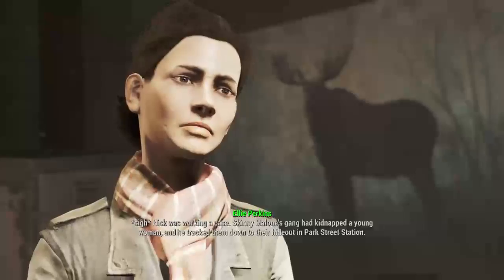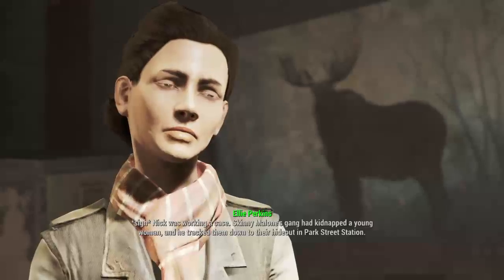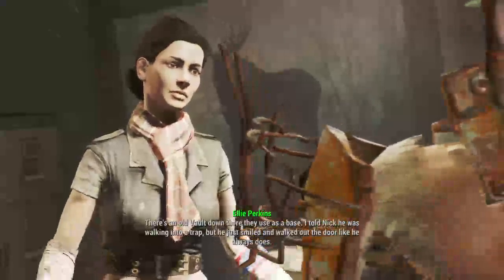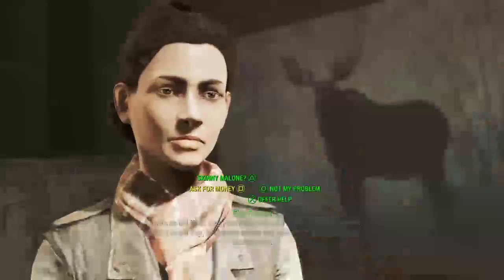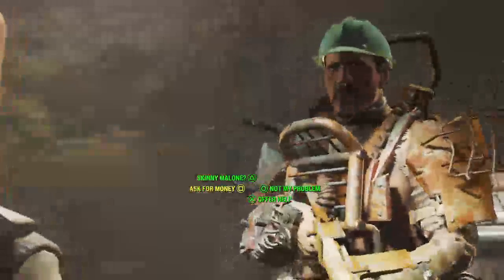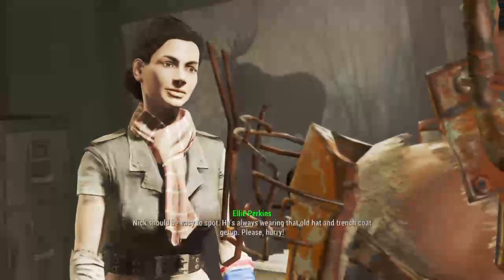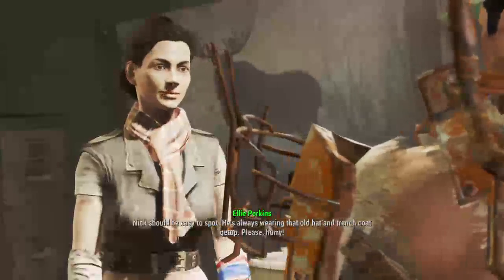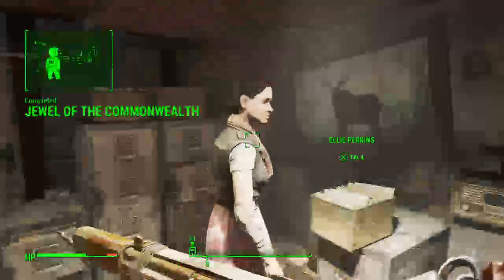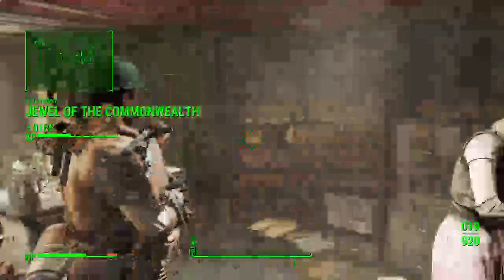Nick was working a case - Skinny Malone's gang had kidnapped a young woman and he tracked them down to their hideout in Park Street Station. There's an old vault down there that they use as a base. I told Nick he was walking into a trap but he just smiled and walked out the door like he always does. I'll find him - you have my word. Nick should be easy to spot, he's always wearing that old hat and trench coat get-up.